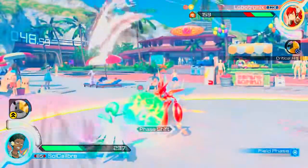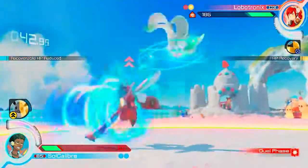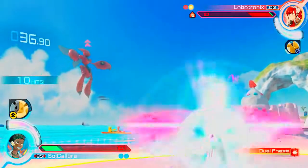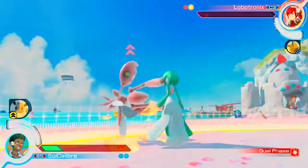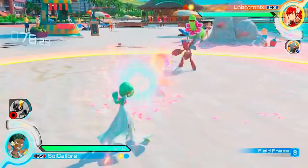But in Pokken Tournament DX, you can now cancel the Moonblast into a grab. When it comes out, I'll let you know. Here I go for a jump-in X. I managed to stuff his counter-attack, but unfortunately the stored power into Magical Leaf doesn't knock him out. He was pressing a button at the last instant though, so I caught that and managed to take out the round.